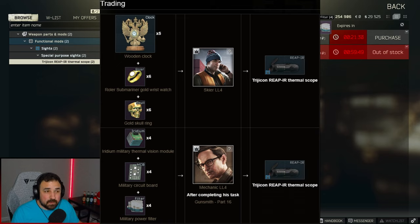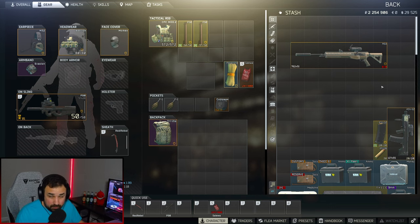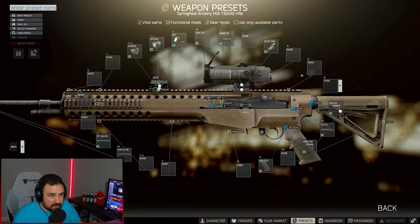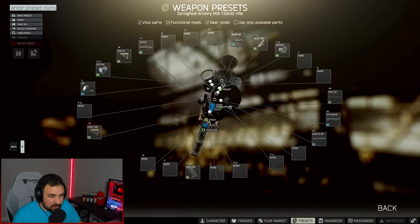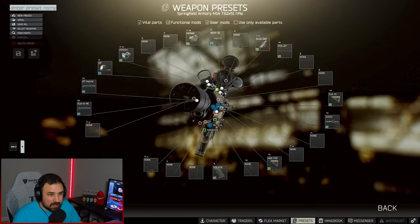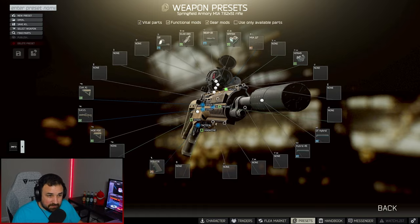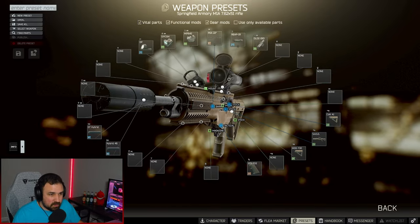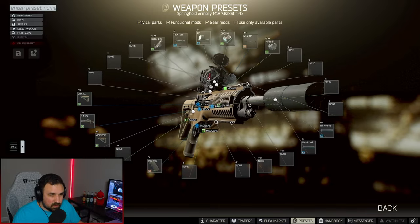If you do the barter with Mechanic it's 1.1 million rubles, so it's extremely important that you survive the first time you get this weapon. A pro tip: you can add an MPR side mount to the weapon that gives you the ability to use a red dot if you don't like using the thermal or are having trouble. The kills will count as long as you have your suppressor and Reap-IR on.